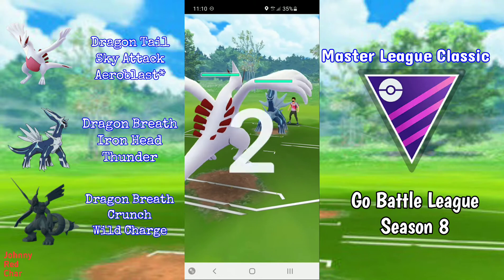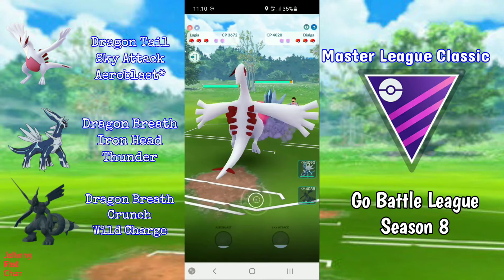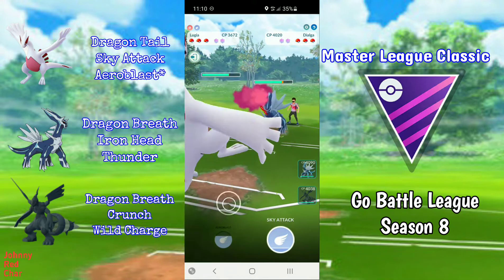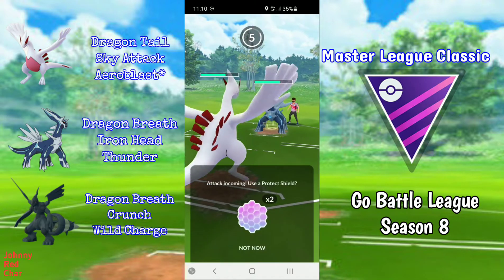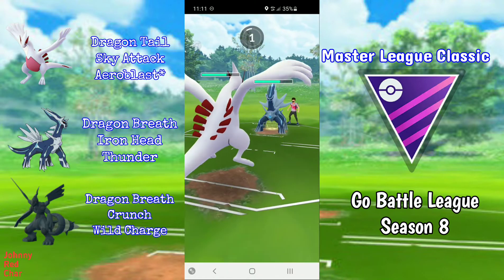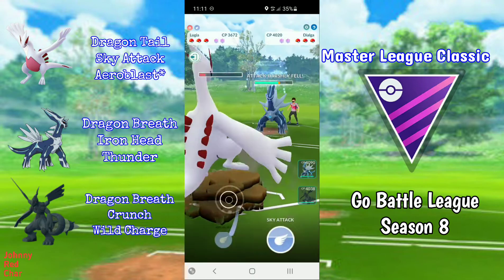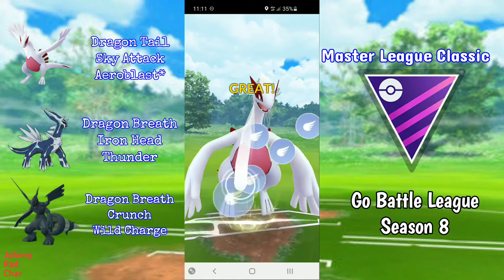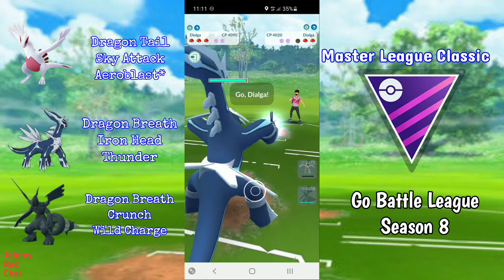Match four: we have Lugia into two Dialga. I notice that this Dialga is not Best Buddy, which is a positive for us, so we can no-shield. Even a Best Buddy Draco Meteor might KO, but since it's not Best Buddy I can tank it.